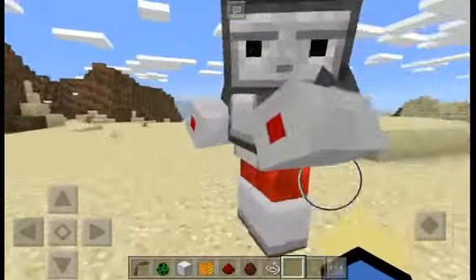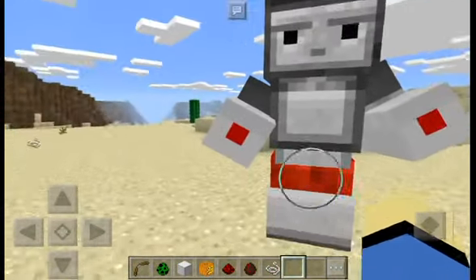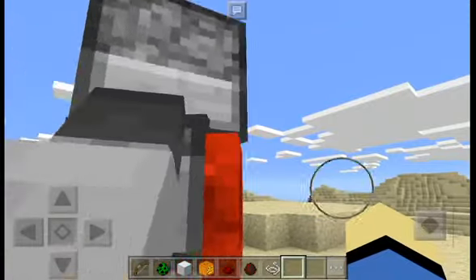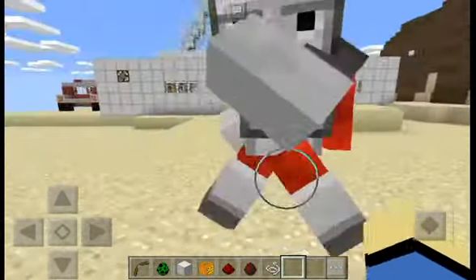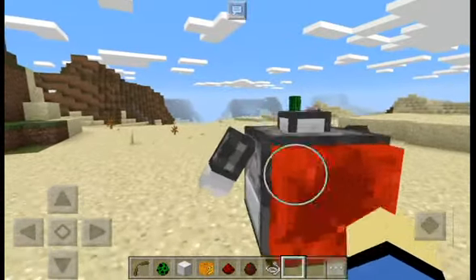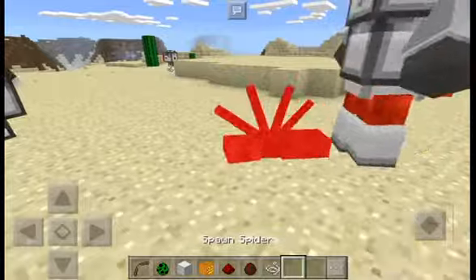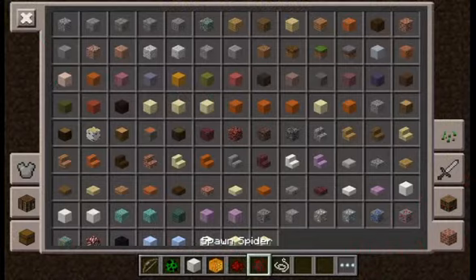This guy has the head of an observer and some kind of mechanical redstone body parts. Oh my god, he's kind of scary! He's got a back full of redstone. These guys are not gonna fight each other, but they will fight other monsters.